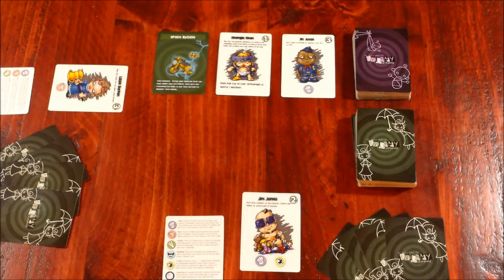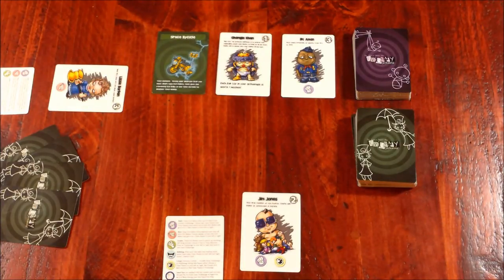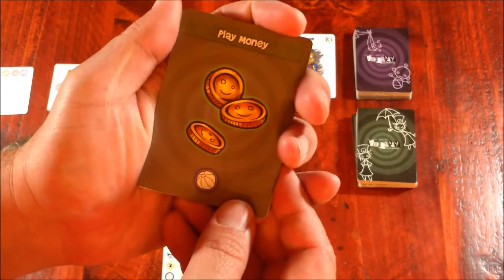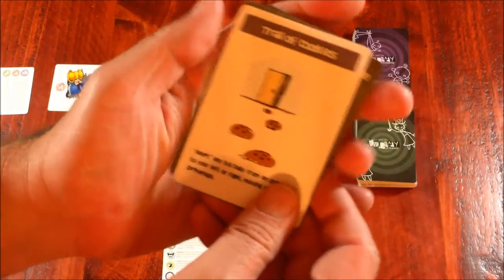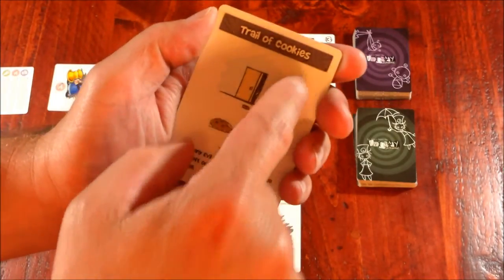The next thing you do is the Activity Phase. In the Activity Phase you can play toy cards from your hand to your space in front of you, both to get them out of your hand and draw new cards at the end of your turn, and also to use them immediately. Looking at our hand, we have Something Shiny — discard this toy to adopt a grabby baby from another Time Nanny's Orphanage. We have Play Money, which is a good toy. We have the Improvised Teddy Device, which is a bad toy. And we have Trail of Cookies. Some action cards have a little hat with a clock in the top — those allow you to play on another person's turn. Trail of Cookies doesn't have that, so it has to be played on our turn.